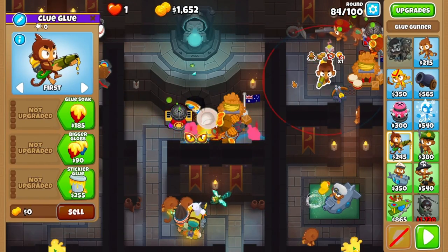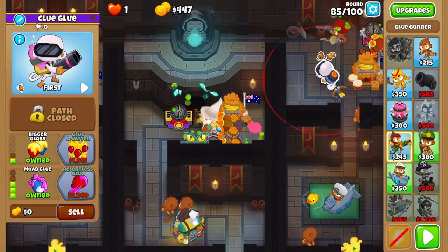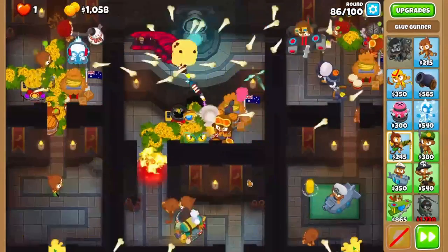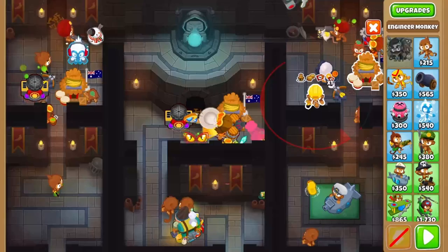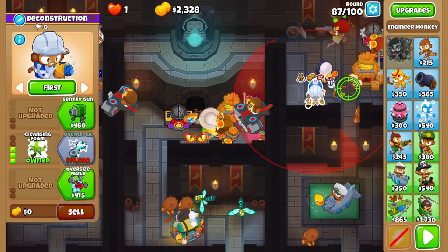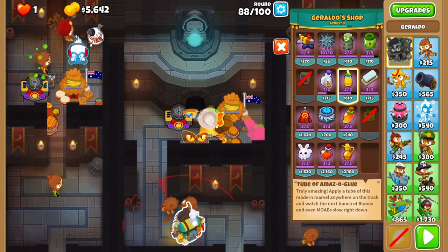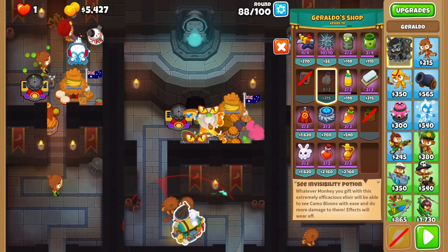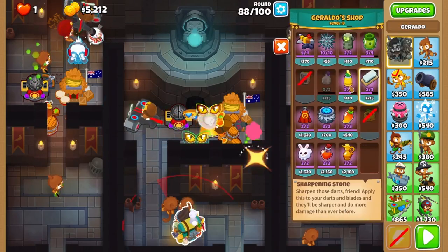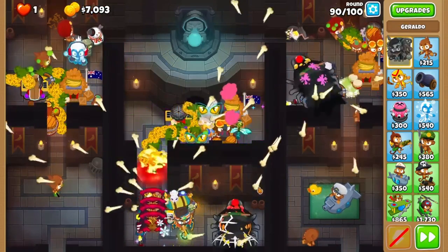You'll set the glue gunner to strong. Fast forward all the way till after round 87. Now you're going to start engineer production. Grab cleansing foam and target it in the middle of the intersection. Geraldo's shop is going to restock next round, so after you clear round 88, grab a camo potion on your archmage, a sharpening stone on each of your aces, and another spooky totem top left.